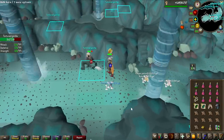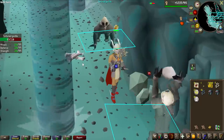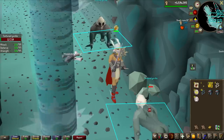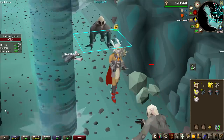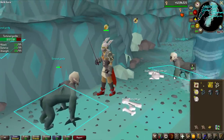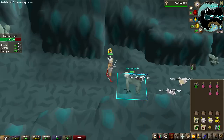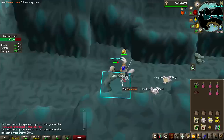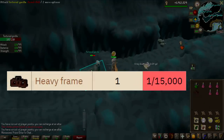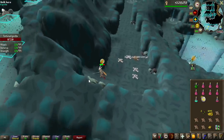I think it might be true that I have killed probably the most Tortured Gorillas out of any player in the game at this point — at least top 0.1%. We just hit 10 hours of killing Tortured Gorillas and have now killed 1,187 of them. Then — no way — out of all the items I could get, Heavy Frame has been obtained from Tortured Gorillas. This is a ridiculous 1 in 15,000 drop rate — 10 times more rare than the Elite Clue. I guess this is what I get for trying to get an Elite Clue Scroll from the worst source possible in Old School RuneScape.